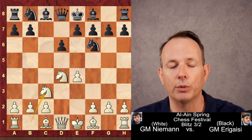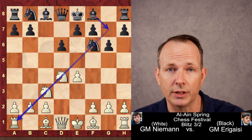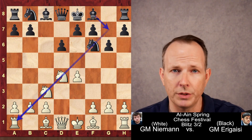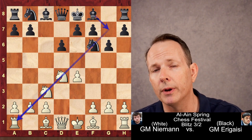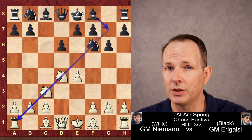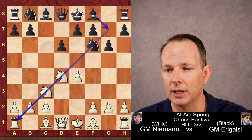Knight F6, Knight C3, and then G6 — a nice surprise. You rarely see the dragon played in a 2,700 versus 2,700 game, and usually it is in blitz when you do see it, but it's always exciting to see a dragon played at the highest levels.